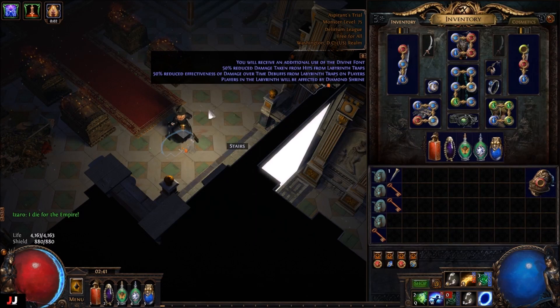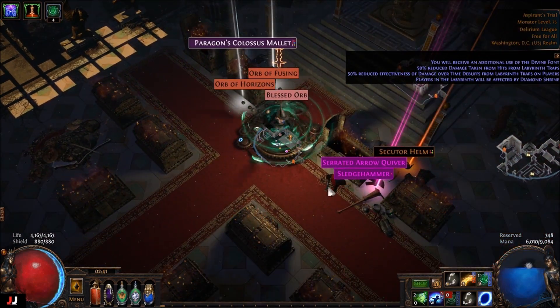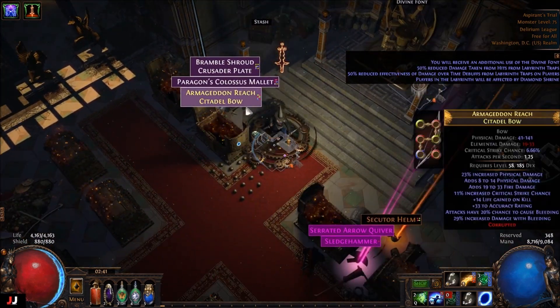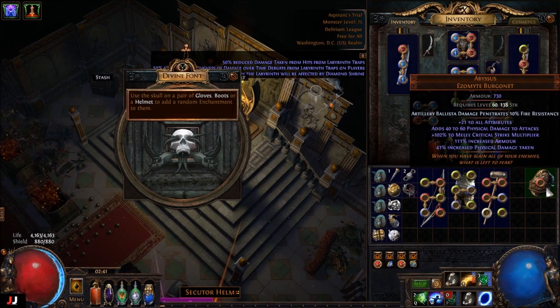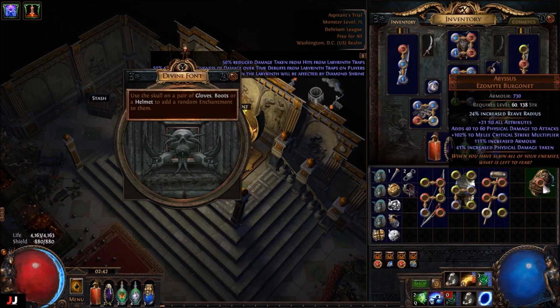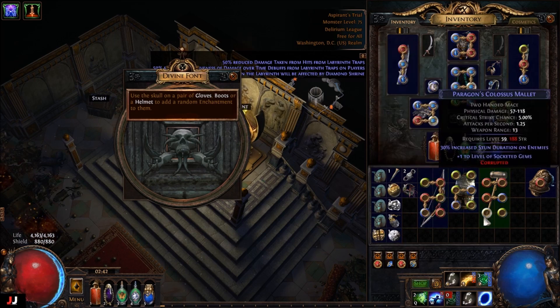Alrighty, next lab, here we go. Three keys. Sledgehammer — that's six sockets anyway. I thought that was one of the better ones for currency. Alright, and then I think we got double enchant, so here we go. No. Damn. Back in the day that would have been worth something, but I don't think it's worth anything now. So we made about five C out of that lab.